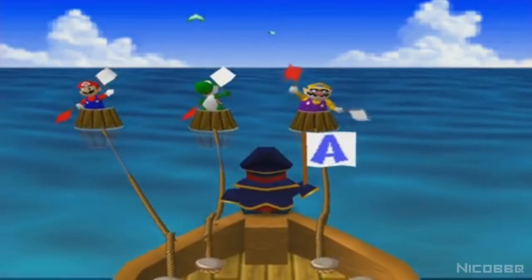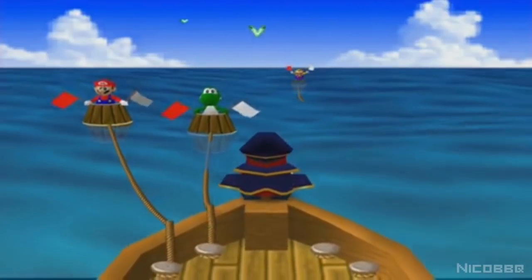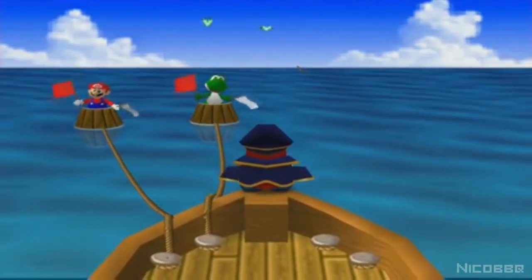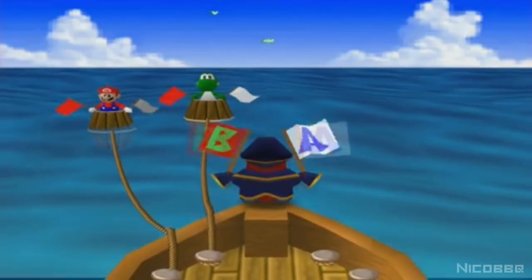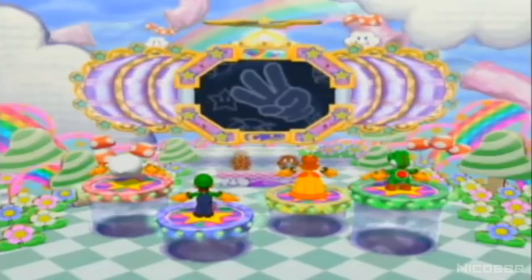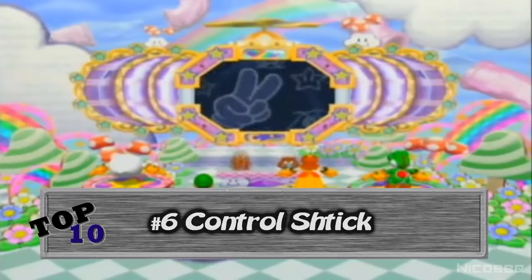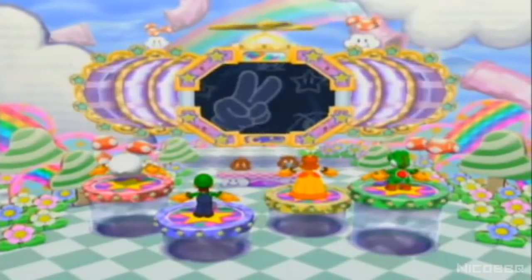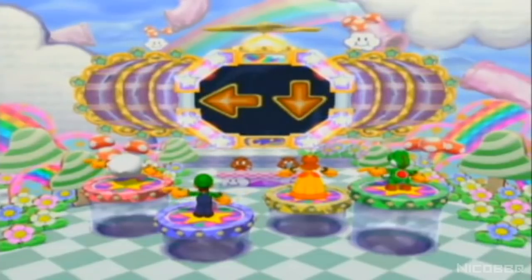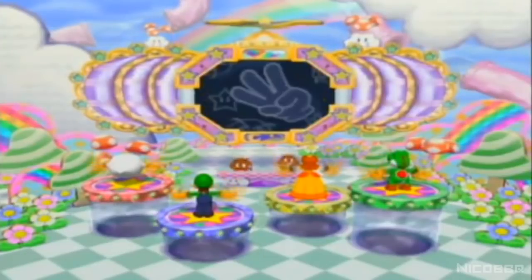Number 6. Remember my Top 10 Mario Party 1 minigames? Remember that minigame, Shy Guy Says, where you had to mimic the Shy Guy by raising the correct flag? Well, let's replace the Shy Guy with a TV, and replace the A and B buttons with your left and right control sticks. Ta-daaaam! You now have the minigame Control-Shtick! Despite the fact that it's very similar to that other game, it still stands up amongst the best Mario Party 6 minigames.